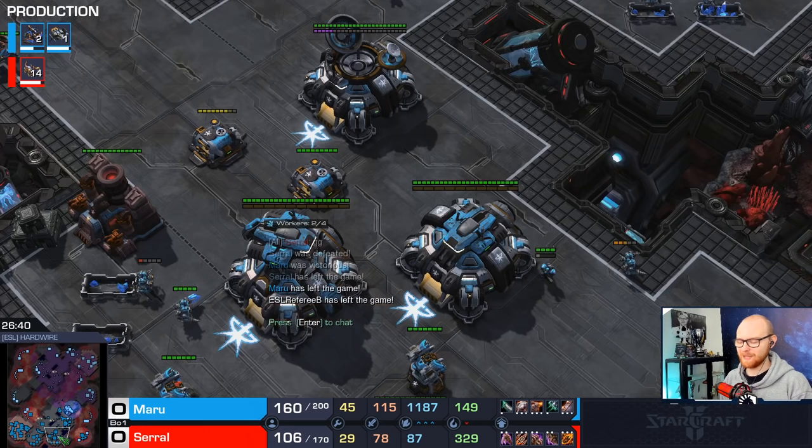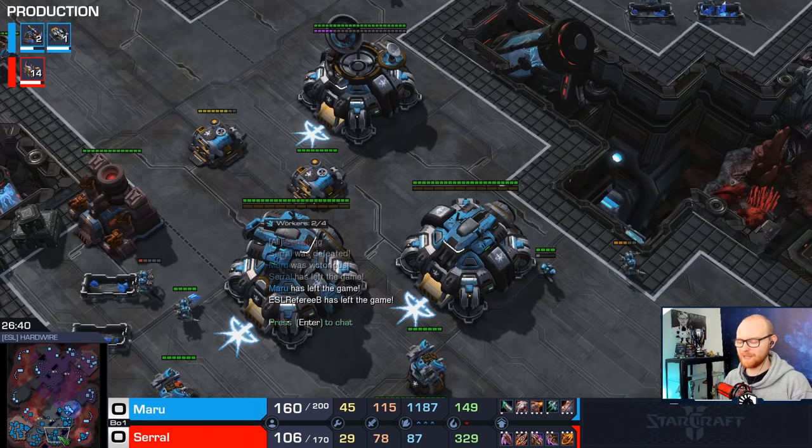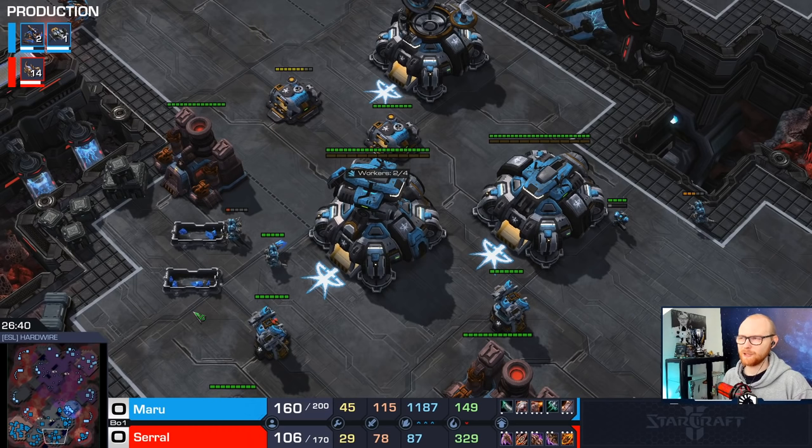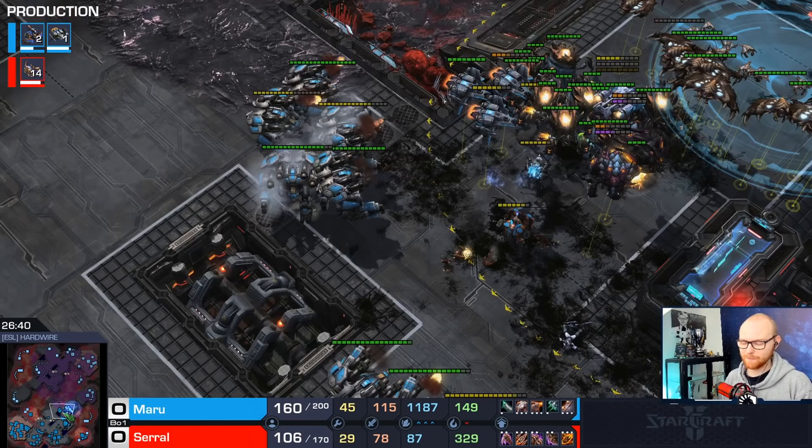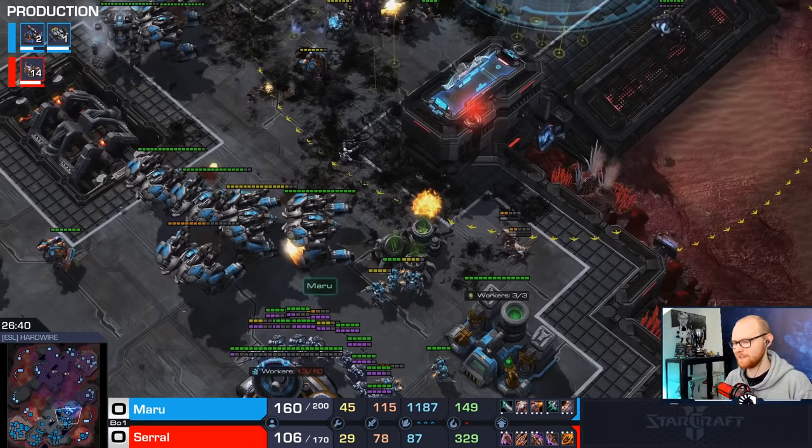I'll give you some final thoughts: this style is definitely the best on maps like this. Hardwire is 100% the best map for it. Other maps you could try this on are Glittering Ashes — it's a pretty good campy map, probably not quite as good for mech but it is a pretty easy map to turtle on. Blackburn is also a good map for mech. Besides those maps, you're probably going to have a tough time. But if this style is really your vibe, try it out — if you get anywhere near as good as Maru is at it, you're going to have a pretty good time on the ladder. Anyway, I hope you guys enjoyed this POV analysis of Maru. More to come, so don't forget to like and subscribe. Adios.